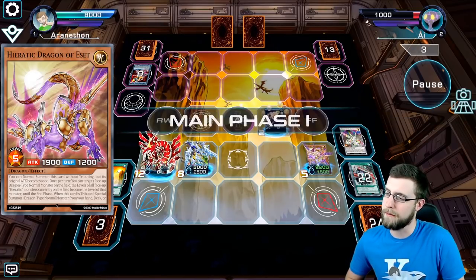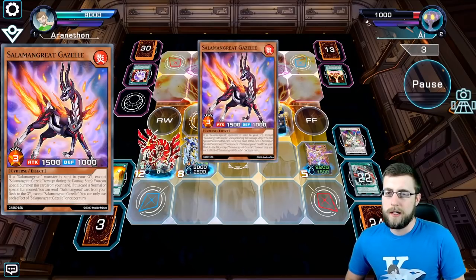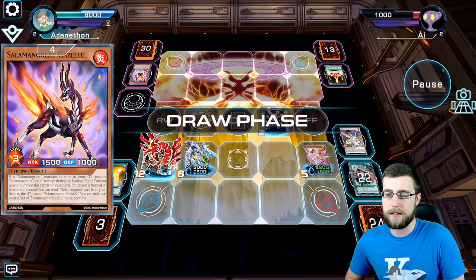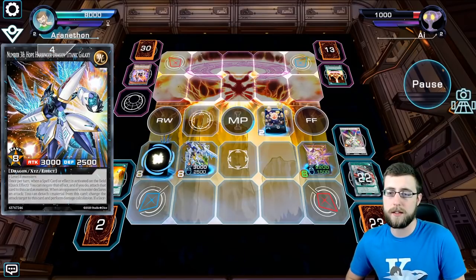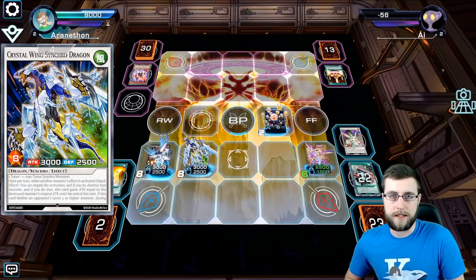It might have been game. I might have had game there. Combination of the Synchro Dragon and Heretic Spheres, that's pretty much — there's nothing you can do about that. I'm gonna top deck the Spiral Dragon so I can overlay for number 38 using Ultimized Zulkin, and now I actually attack for game.